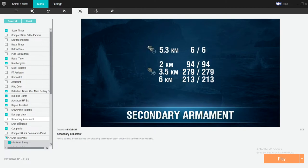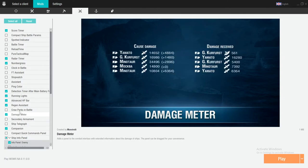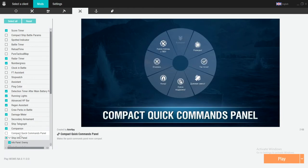Secondary armament — never really needed it. Ship telegraph — the one that comes with the game is pretty fine. Companion — this just lets you know when you're running your campaigns, what your campaigns are doing, and it helps you keep track of them. Very similar to the number grass, so I actually think these two should be closer together.